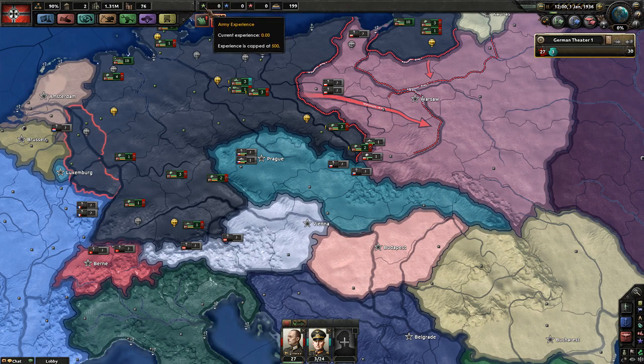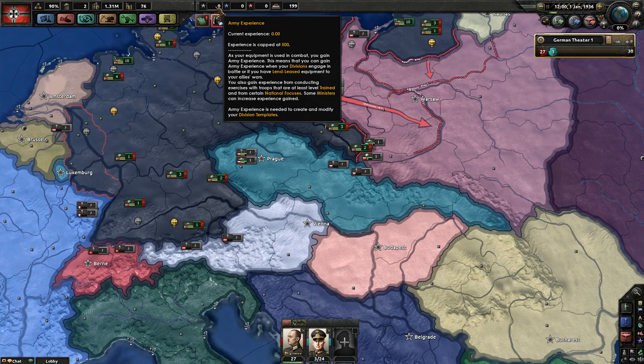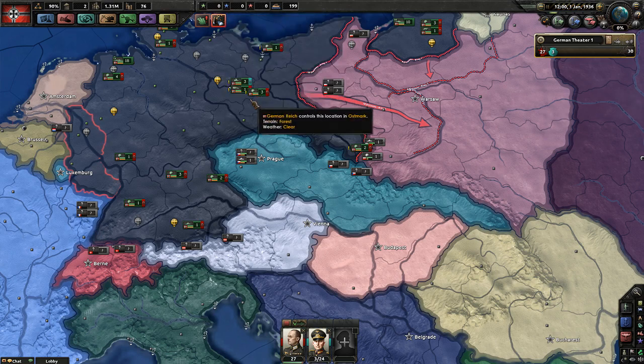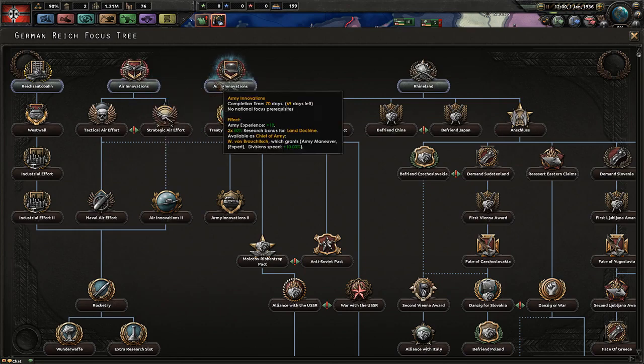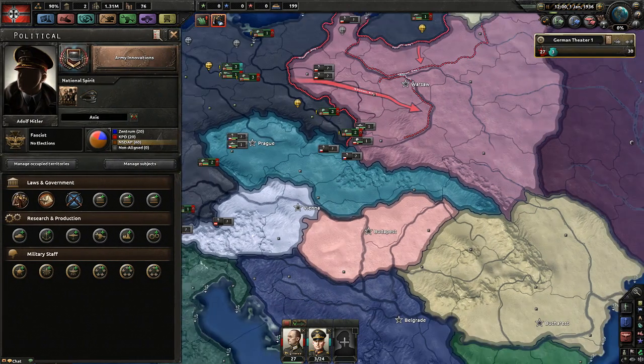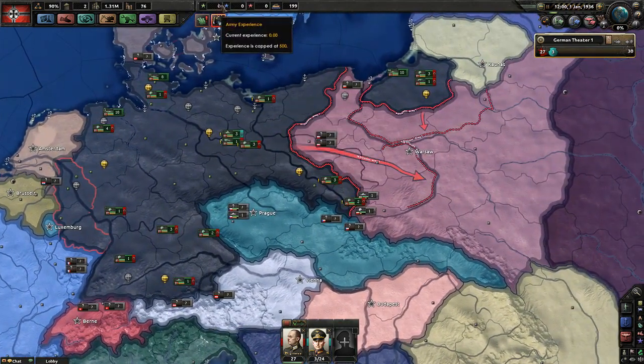Right of that, above the alerts, you have three stars — green, blue, and red. Same colors as in research: green is army, blue is navy, and red is air experience. These are the experience values you currently have; the maximum is 500 unless you run mods. Army experience is gained when your armies go to war and fight. You might also have a focus tree item granting free army experience — I'm currently working on army innovations, which gives me 10 army experience. Training divisions also slowly accumulates army experience. What you use it for, we'll cover way later.